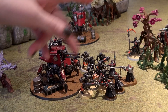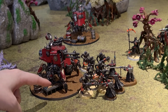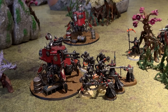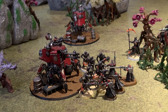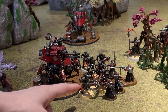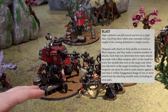This game is Adeptus Mechanicus versus Necrons. The Admec have an Onager Dune Crawler in engagement range of these Necron Warriors. The Necron Warriors are in engagement range of both the Onager Dune Crawler and this group of Skitarii Vanguard. This other Onager Dune Crawler is not within engagement range of anyone, and neither is this Necron Lord. The question is: who can shoot at whom? Blast weapons cannot be fired at enemy targets while those targets are in engagement range of friendly units.